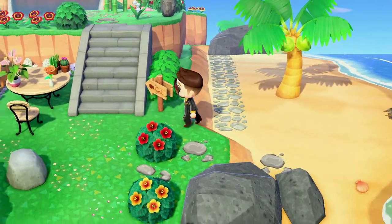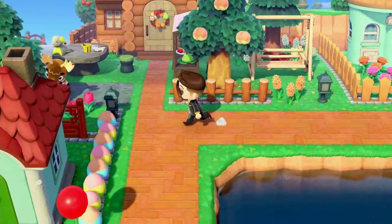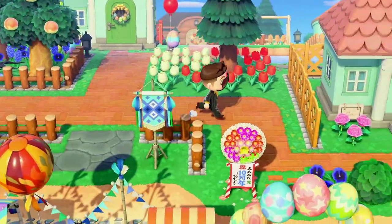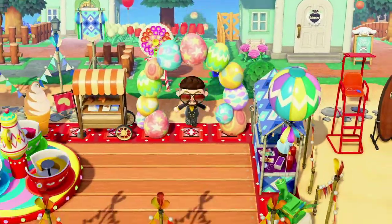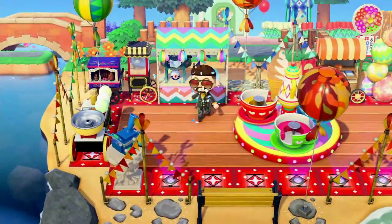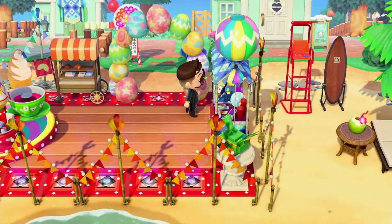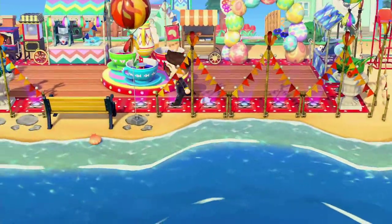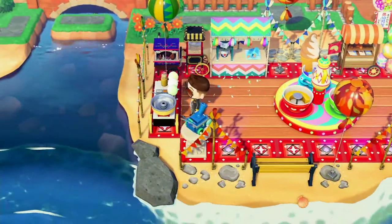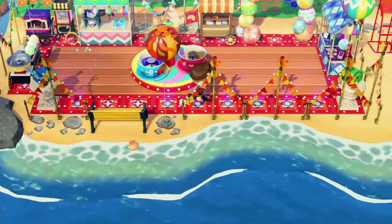Now let's make our way — I almost forgot about a couple things over here. Right here is our little carnival. You can get some shaved ice, some ice cream, some fortune cookies, you can have your fortune told, or do a little magic trick of your own. We also have our only ride in the beach carnival, which is the teacup ride. But you can get yourself some cotton candy, some popcorn, or have yourself entertained by a little crane machine. It's pretty cool.